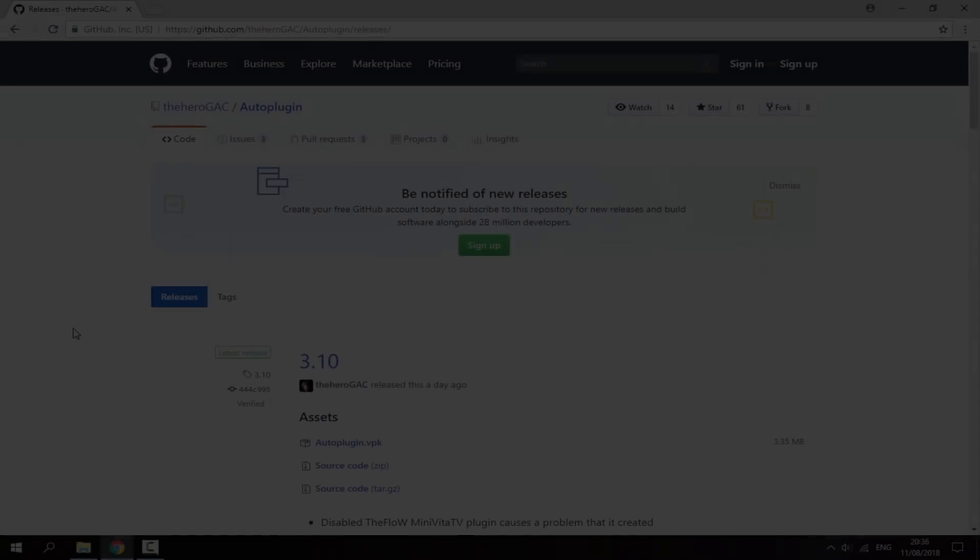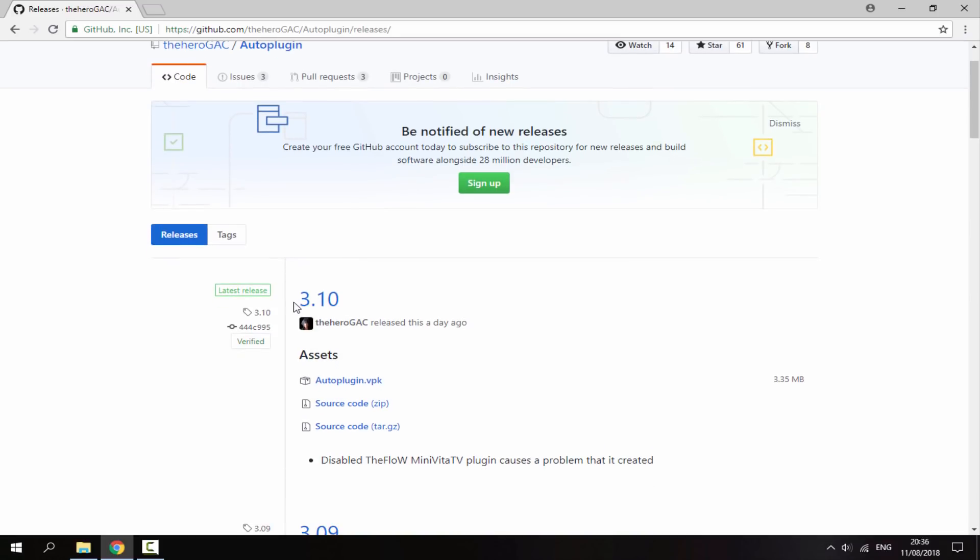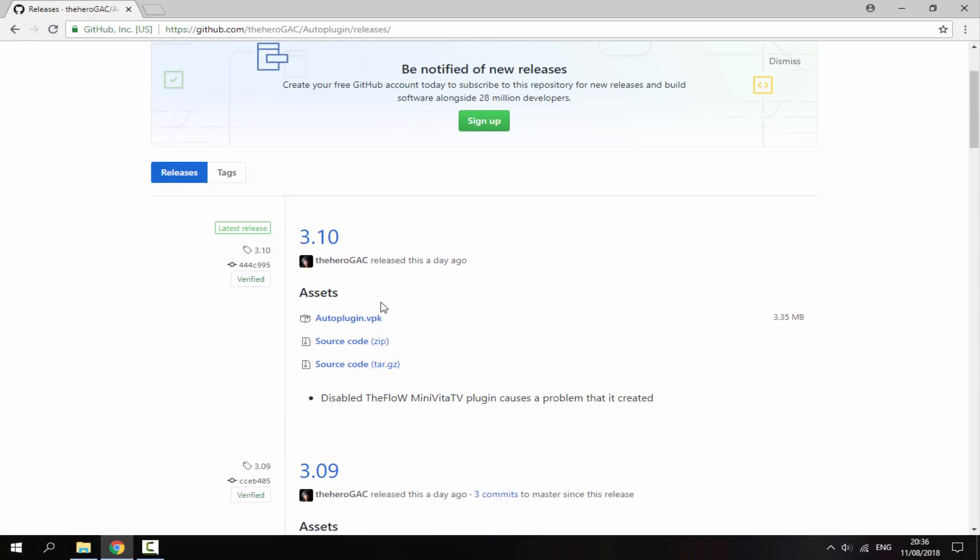Once you're on your PC, I will leave a link to the GitHub in the description. The latest version of Auto Plugin is 3.10, which was released yesterday. All you want to do is download the AutoPlugin.vpk.